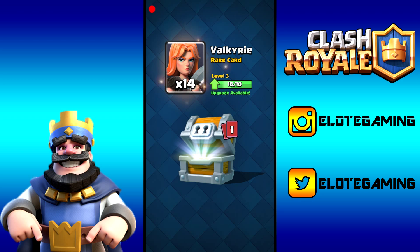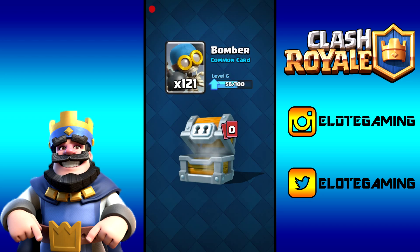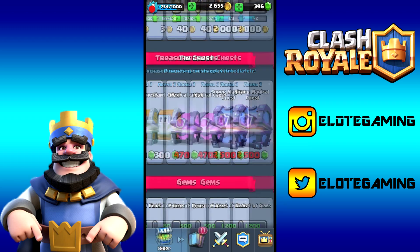Oh my god, we unlocked the X-Bow! I actually didn't think we were gonna get it — we unlocked one X-Bow card, that's crazy! We also got 14 Valkyrie cards; we rarely use her but we have enough to upgrade her to level four. And the last card — 121 Bomber cards, that's insane!